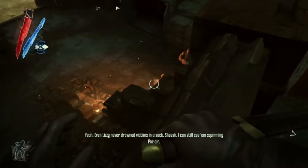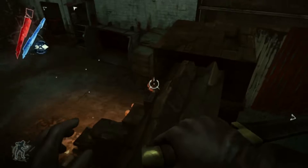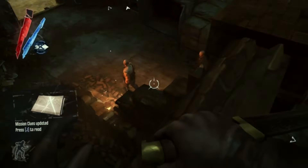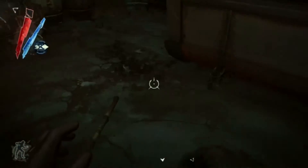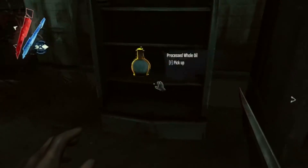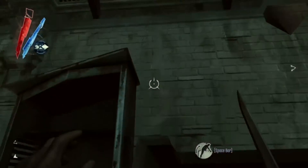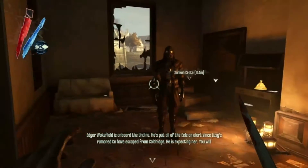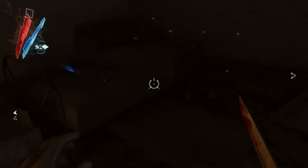An NPC says: 'Even Lizzie never drowned victims in a sack — still see him squirming for air.' My sunken crate is over here. There we go, made the jump. Edgar Wakefield is on board the Undine. He's put all of the eels on alert since Lizzie's rumored to have escaped from Coldridge. He's expecting her — you will undoubtedly be a surprise to him. Good — it's the way we like it.